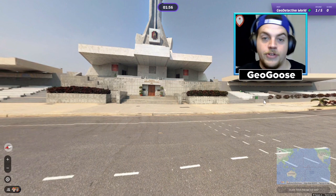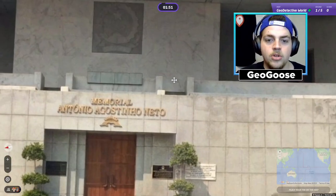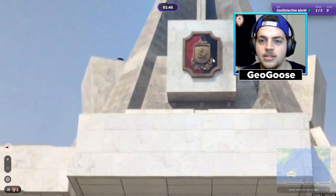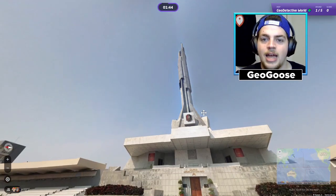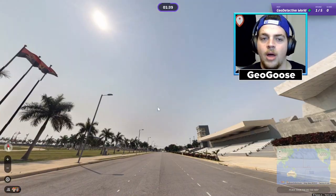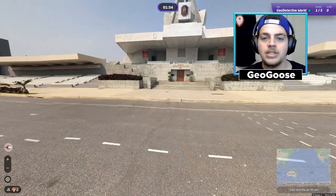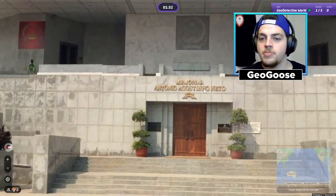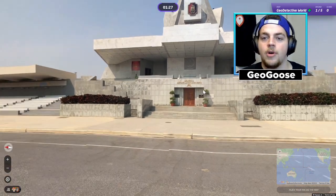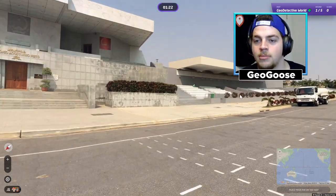This map is a mix of official and unofficial coverage. We can see this is unofficial. There's a sign: Antonio Agostinho Neto. 'Agostinho' is spelled that way - it feels very Portuguese. You can see the suffix N-H-O in a lot of Portuguese names, and 'Neto' is also a Portuguese or Brazilian surname.